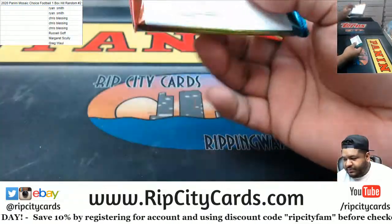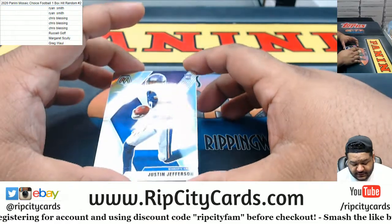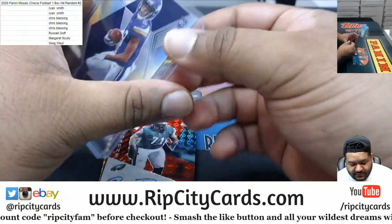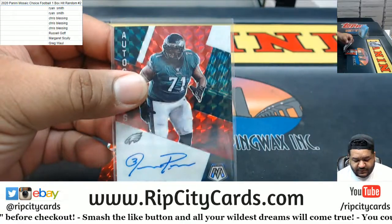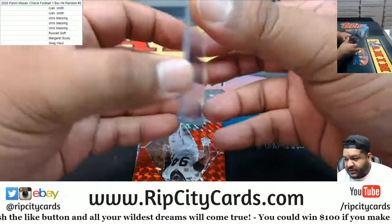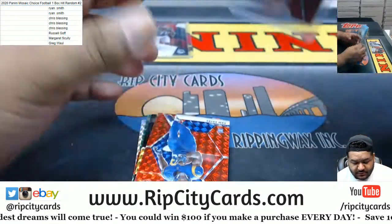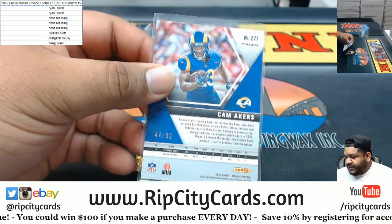Big hit right here to start — a Justin Jefferson rookie silver, that's nice. We got Jason Peters with the Eagles autograph. Then we got Cam Jordan red for the Saints — that should be to 80, and it is.